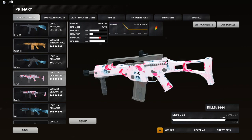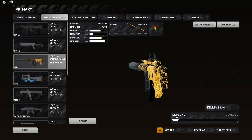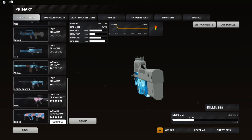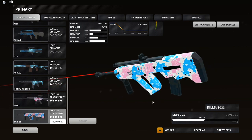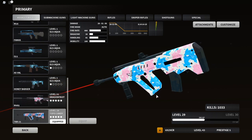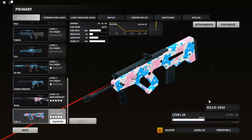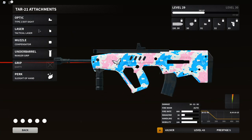You might think to use something like the G36C, P90, or something like that, but the TAR-21 is actually underrated. I don't know why I haven't been using it — even though it did get hit hard with nerfs, it's still pretty viable in my opinion. The setup I'm running is: Type 2 dot sight, tactical laser, compensator, ranger grip, and sleight of hand.